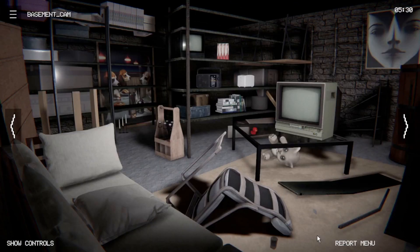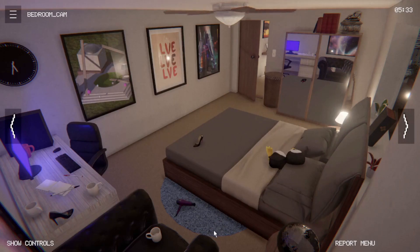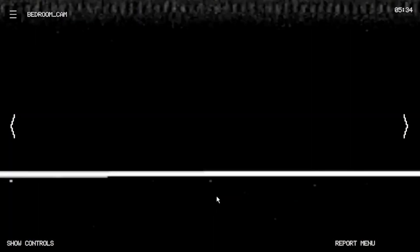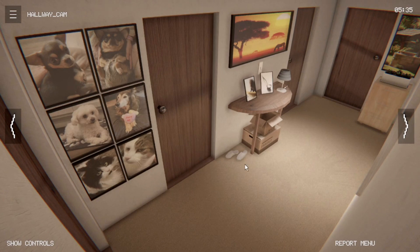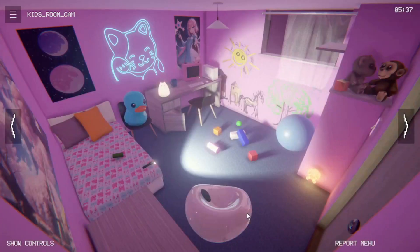Hey guys, Wonte here and welcome to Midnight Monitor Anomaly Watch. This is an Observation Duty style game where you basically have to survive until 6am and find as many anomalies as you can before they find you. This first map is The Modern House and it's done in the style of Alternate Watch, which is a Mandetta catalog style Observation Duty game that I've played on this channel in the past.